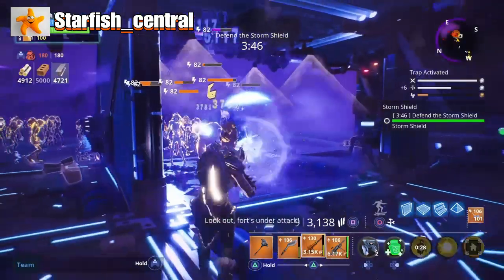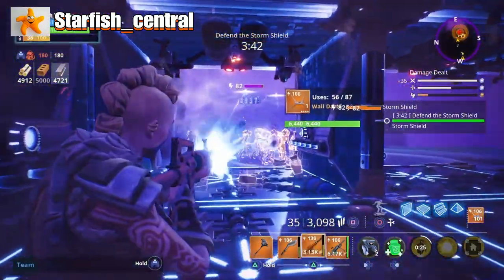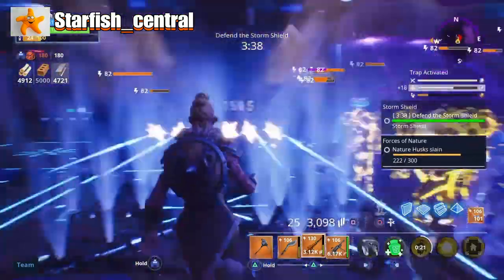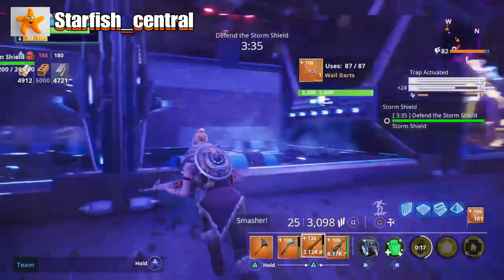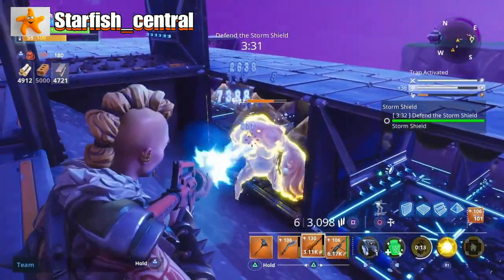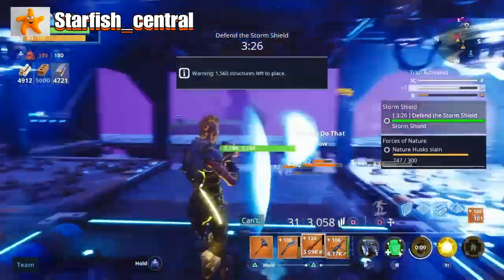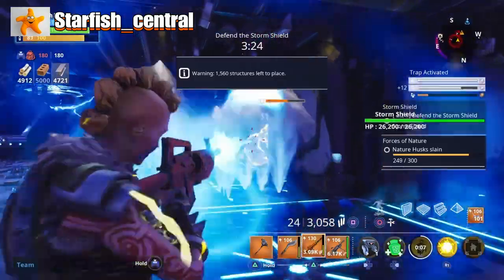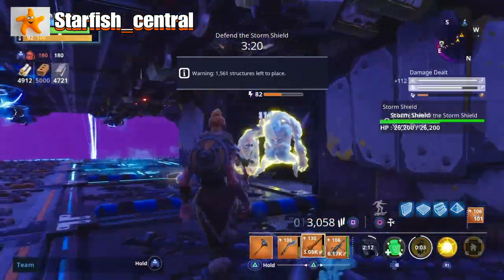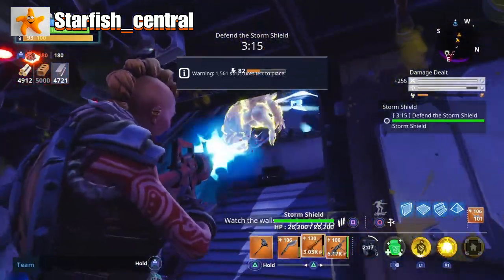Spotted one. Look out, force under attack. Let's just check my hobbit take-down. I can hear a smasher. Smasher! Let it go! Watch the wall!